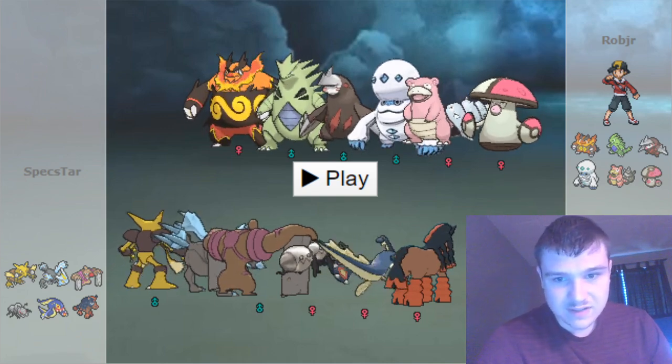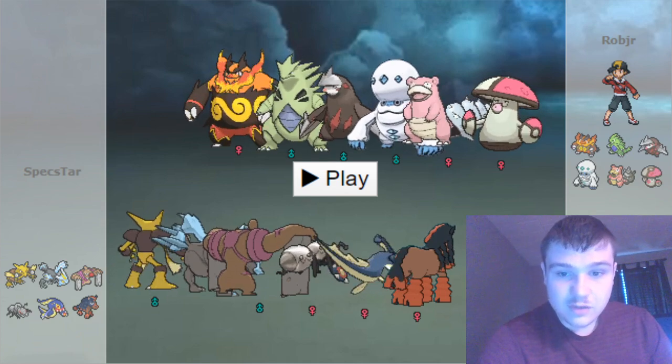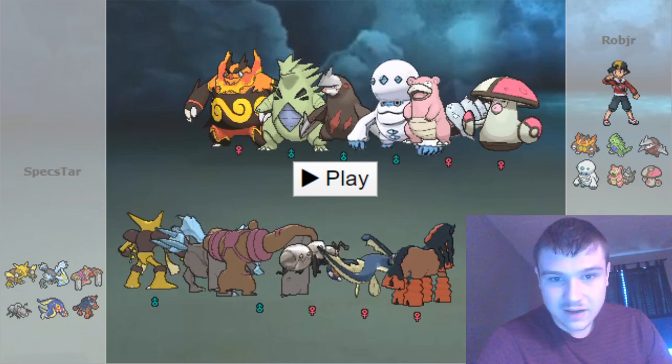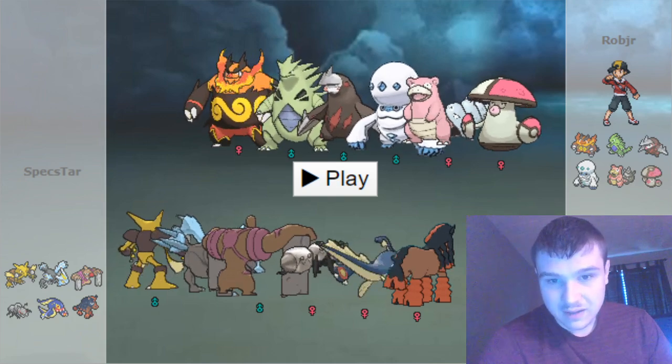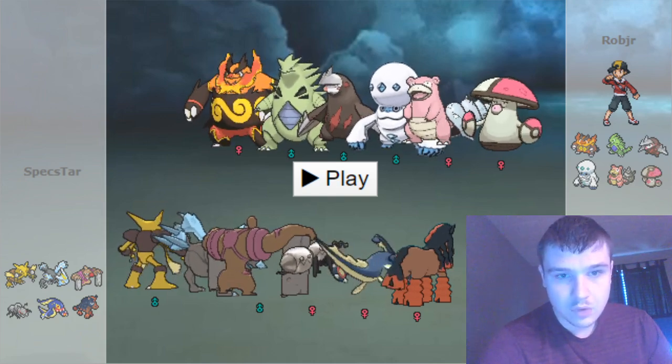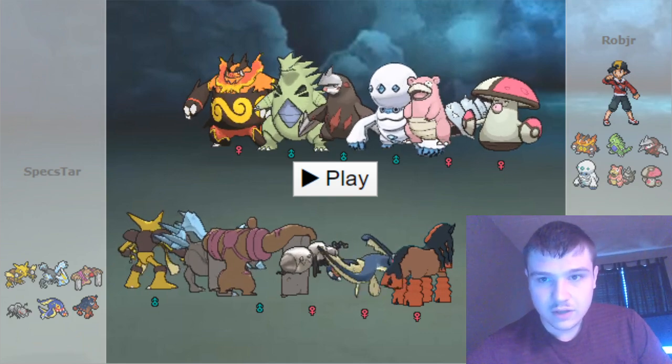He's got himself a team consisting of Emboar, Mega Tyranitar — unfortunately not optional to run the specs variant — Excadrill, Galarian Darmanitan, Slowbro, and Amoonguss. And I'll switch over to my team.